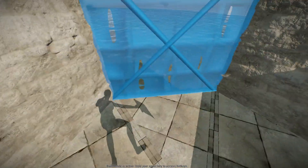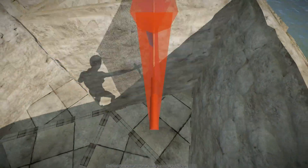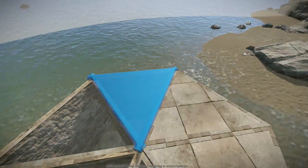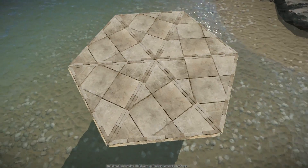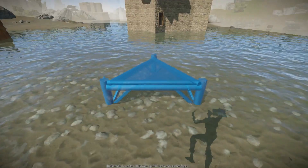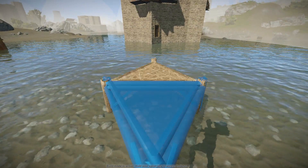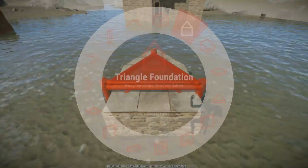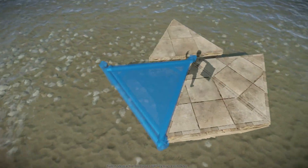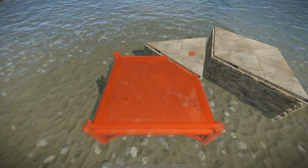The next one is a circle cupboard - I got this off a battlefield server while I was raiding. You hide a cupboard inside a circle foundation. If they don't hack, it works very well, but if they have a hacker on their team it can go wrong. The third option is a little pricey - it costs 15k stone and takes 8 C4 to raid.